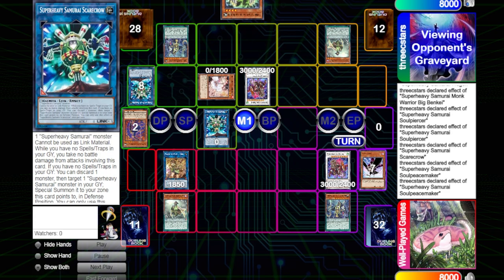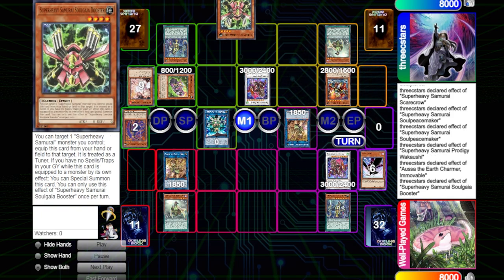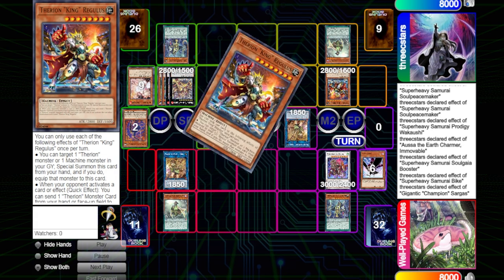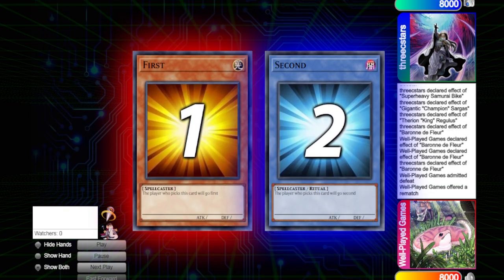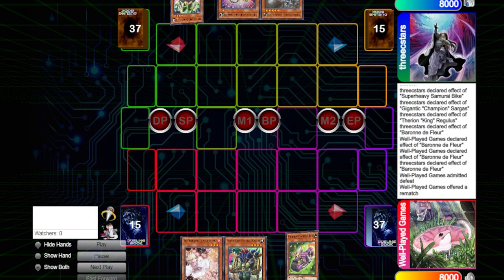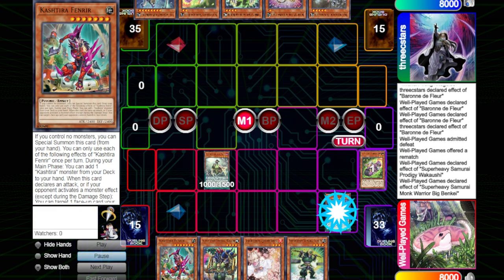He activates Scarecrow, I DD Crow him again — and look at how low impact that DD Crow was. It did nothing. Don't even bother. He has two Regulus on board, and he popped my Baron, so we went to the next game. This game — look at this — no hand traps, no Droll. Let's pop off!